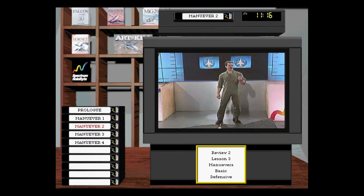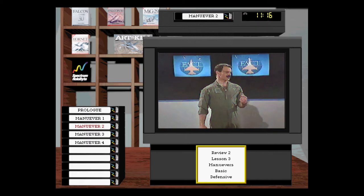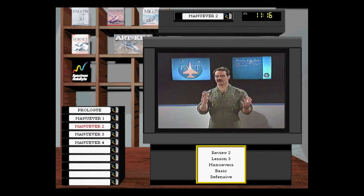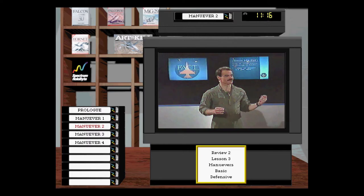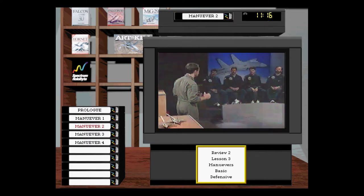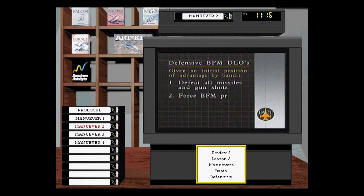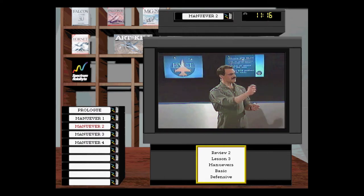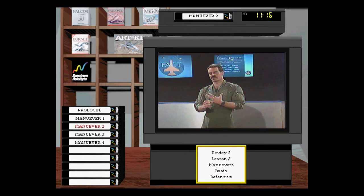Next up is defensive BFM. We talked about offense where we started with an initial position of advantage. Now in defense, the bandit has an initial position of advantage on you. The desired learning objectives for defensive BFM are: first, defeat all missile and gun attacks — if there's a missile in the air, quit fighting the bandit and start fighting the missile, because there's no need to worry about the bandit if your cockpit fills with problems. Next, create BFM problems for the bandit. Then take away his turning room if we can, or kill him. If we can't do that, try to get out of the fight — extend, get energy, or separate.